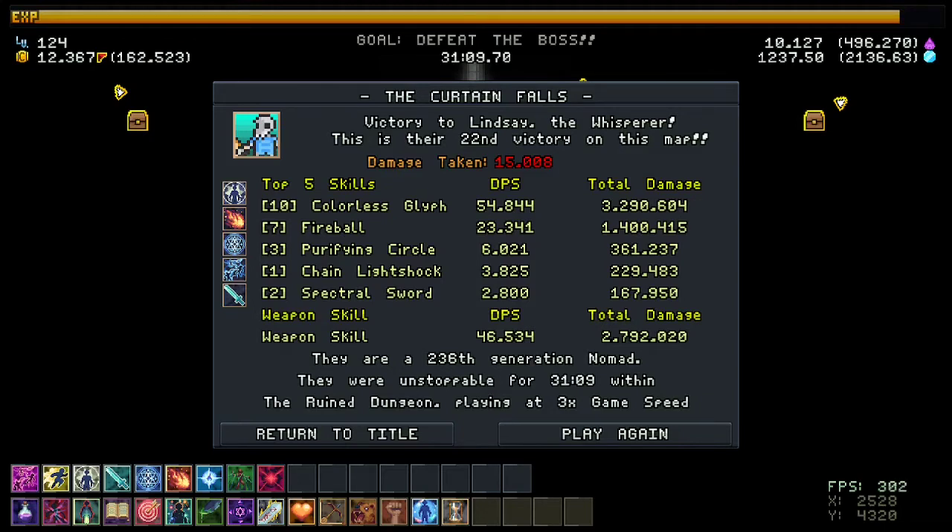Going into character select: the Whisperer is the whole reason why this works. There are other classes where it is possible to do this, but it's just not as consistent. And that's the most important thing — being consistent. We want to make sure we're able to do this every single time.